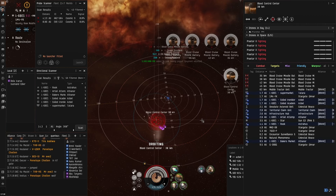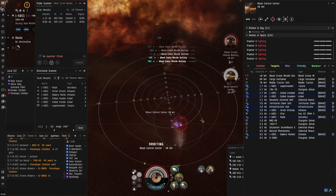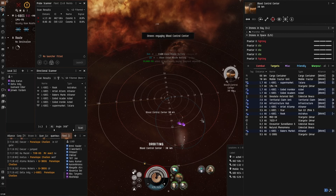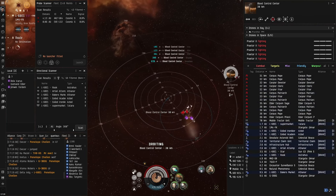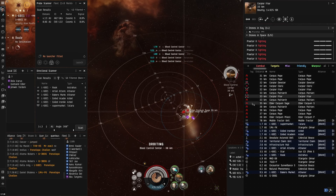Now kill all the towers. The towers are dead. Damaging the blood control tower structure spawns the next wave, and the drones won't aggress by themselves at this stage, so you can relax — but keep an eye on local, of course, to be extra safe.